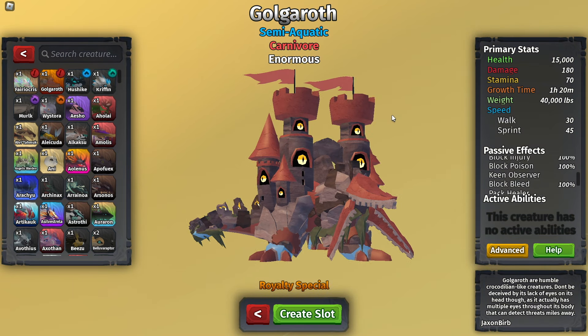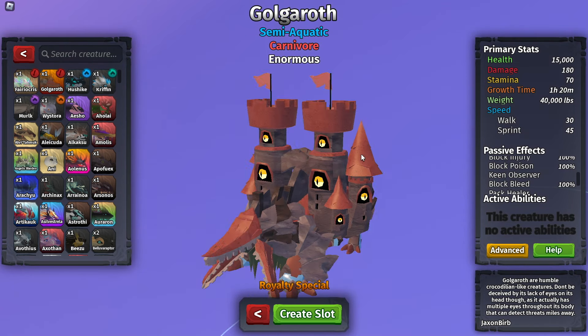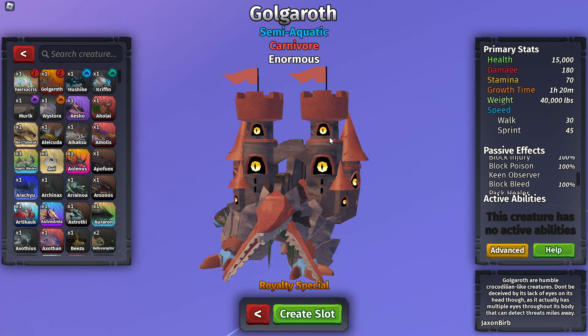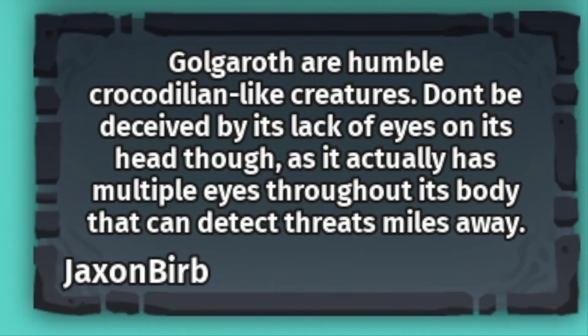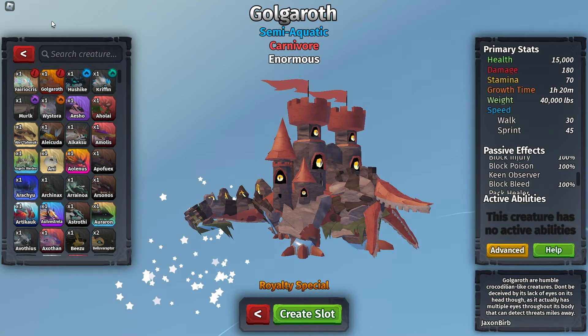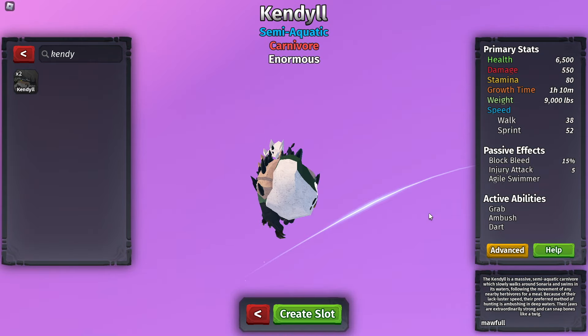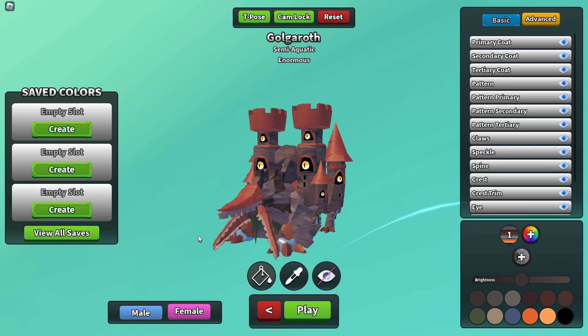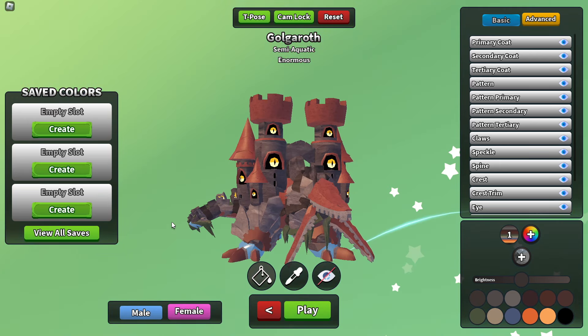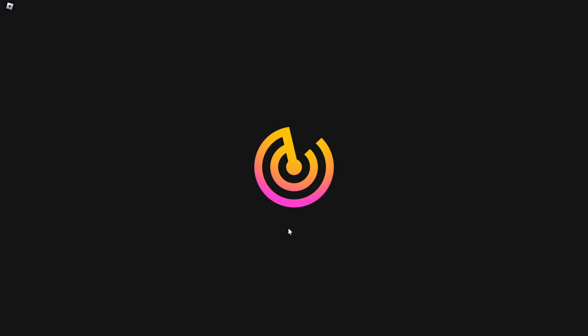Even though it's kind of crocodile-ish, I still don't see how it's semi-aquatic — like, how can it swim with all this weight? The description says Golgoroth are humble crocodilian-like creatures; don't be deceived by its lack of eyes on its head, as it actually has multiple eyes throughout its body that can detect threats miles away. I also heard that Amy and Kendall are getting remodels. I hate the current Kendall model — it's just a fat crocodile. The male one has moss growing under it, and the female one has flags. I want the flags!